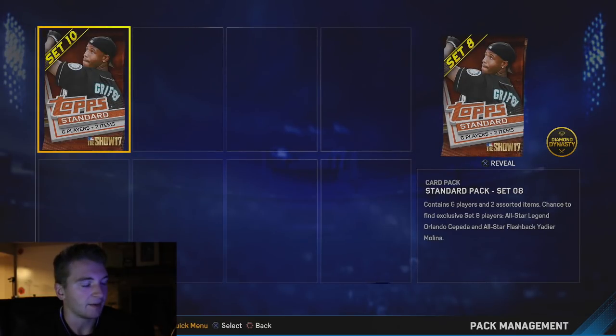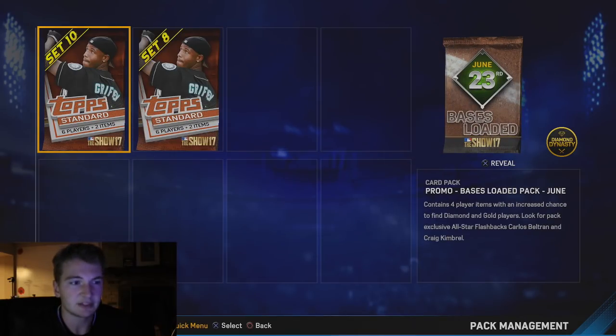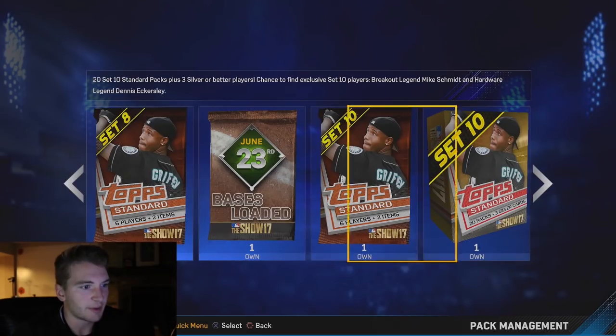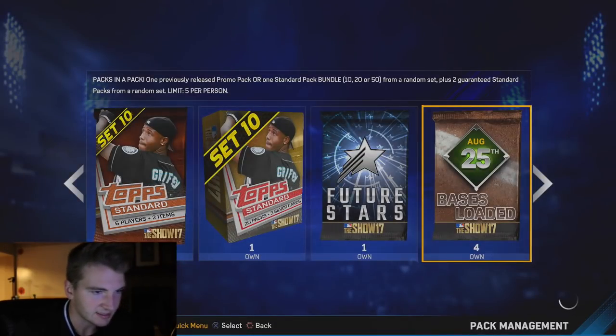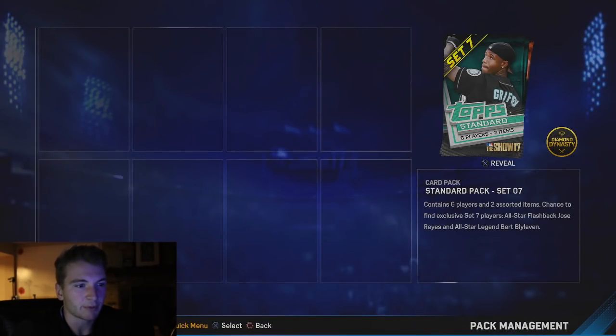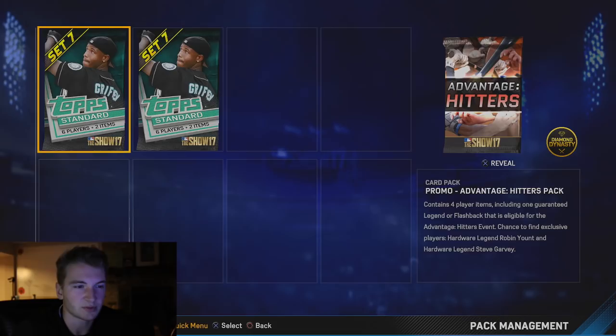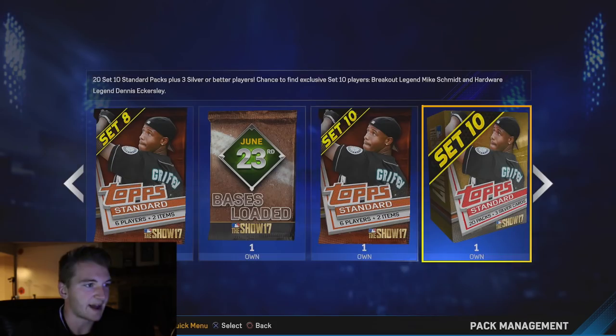That's the current set where you can get Mike Schmidt or Dennis Eckersley, both 99 overall, the Orlando Cepeda one at 99, and I think 99 Yadier Molina. Then we got a June 23rd Bases Loaded pack where you can get Carlos Beltran or 99 Kimbrel. We got Set 7 - we can get 99 Bert Blyleven or I think 96 Reyes. And also the Advantage Hitters one, chance to find Legend Robin Yount or Steve Garvey.